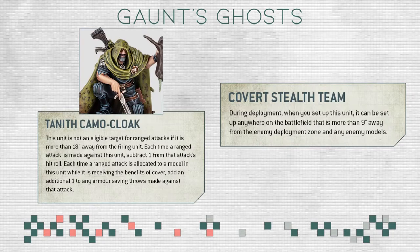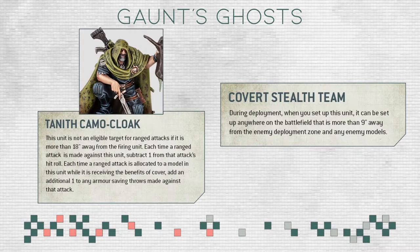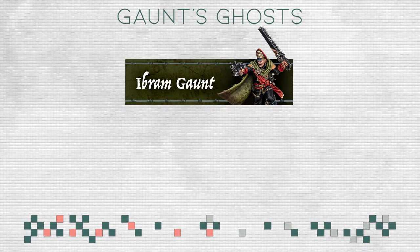They deploy anywhere 9 inches away from the enemy deployment zone — basically forward deployment, the same rule that Infiltrators have from Space Marines. They have camo cloaks so you can't shoot them from 18 inches or farther away at all, making them amazing backline objective holders. Ranged attacks also get minus one to hit even below 18 inches, and they get an additional plus one to save from cover. That's quite a lot to make these units durable — you have 17 wounds across six models.